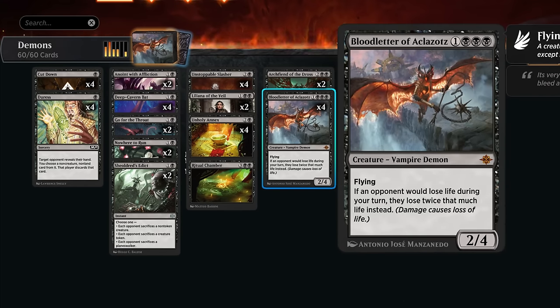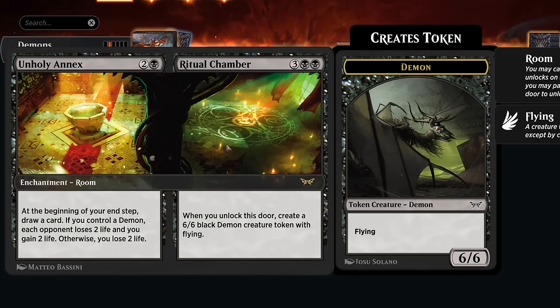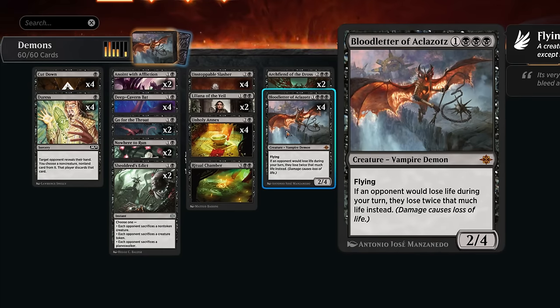The real star of the show is Blood Letter of Aklazot, a four-mana 2/4 flying demon: if an opponent would lose life during our turn, they lose twice that much life instead. So hitting the opponent with our flyer essentially deals four damage. With the Archfiend or the 6/6 demon token in play, we can now deal 12 damage in combat, and end-of-turn Unholy Annex also doubles its damage output, making the opponent lose four life instead of two.